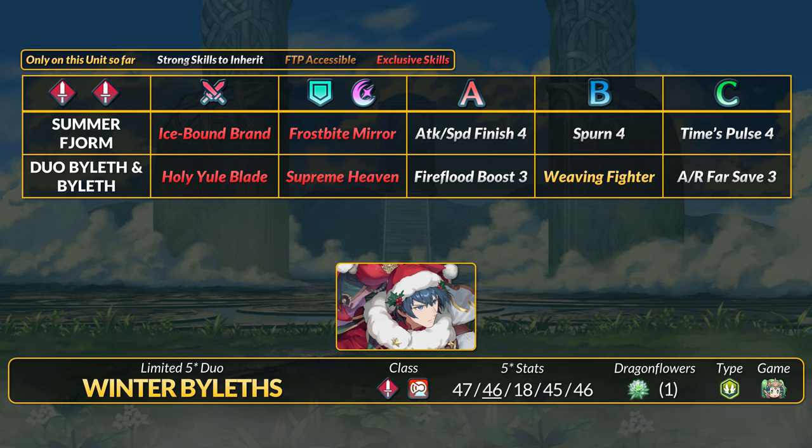Summer Fjorm and Duel Winter Violets are fun units, but also available on the first day this banner is out is Emblem Ike. He also has a DC plus no-C-disrupt sword, and if you get Ike, you also get his Emblem Ring effect to play around with. Regardless, this red group has great skills to chase if you need them, and an armor unit can take Violet's whole kit relatively easily.